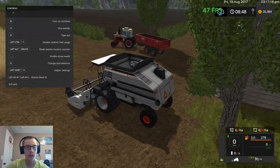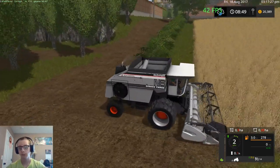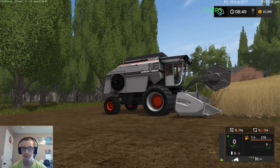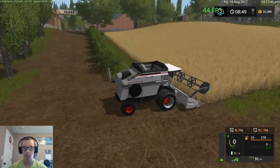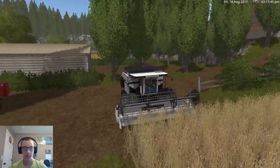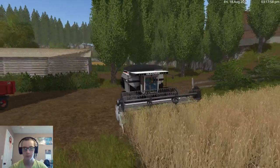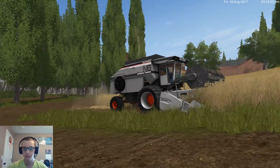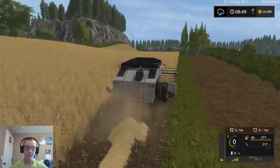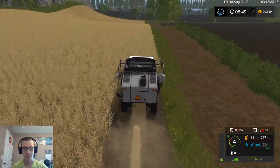We're going to fire up this combine. I am going to drop the straw because I'm going to possibly pick it up with a forage wagon later on. We have zero brakes it seems. Okay, we'll get this header set up here. I'm still set in reverse - it would help to not be in reverse. It kind of seems to me like this wheat's a little bit taller than it really should be, but anyway we are combining finally.